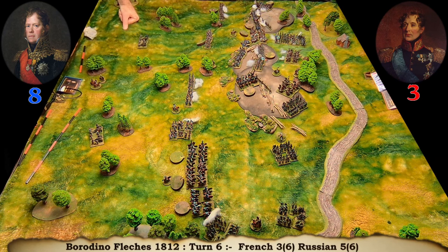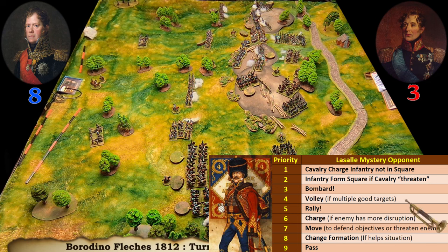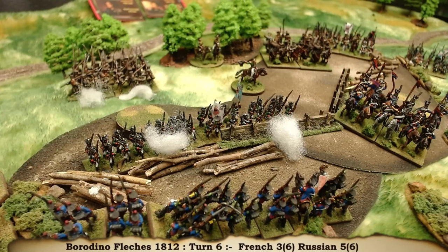The Russians are running out of momentum now. They've got two on there, one permanent. Their next option is to rally - there's not much else they can do. They could charge over here but they'd be at a disadvantage, so they're just going to have to rally and hang on. The brave defenders have got two new disruption they can rally off on a three up. One comes off and one becomes permanent.